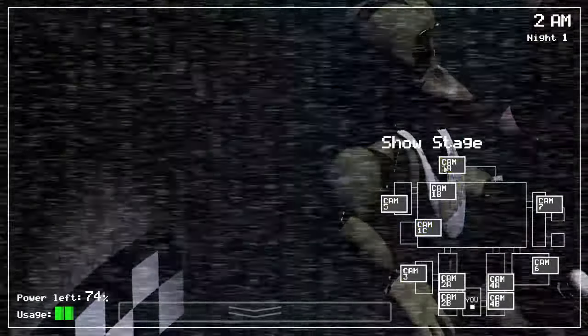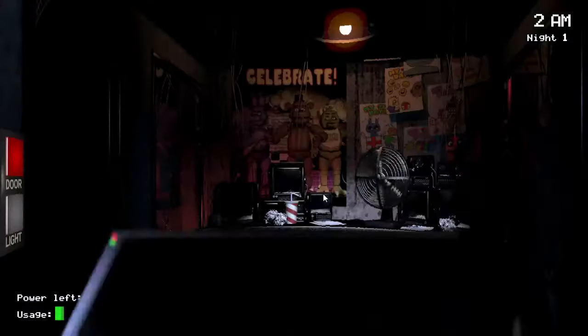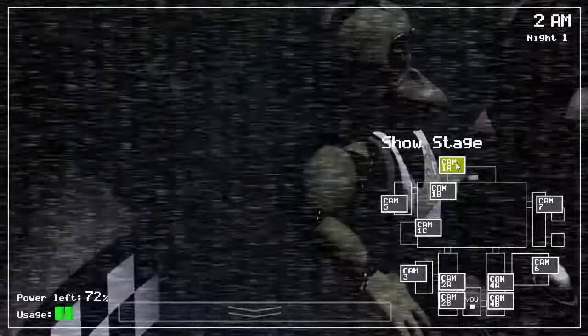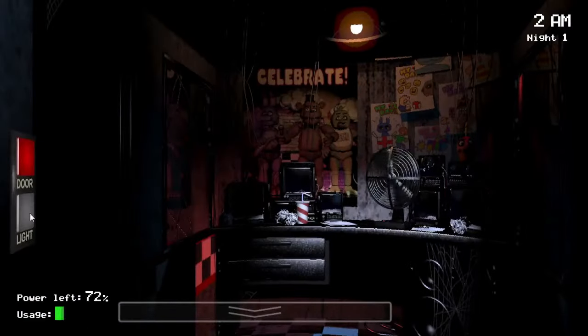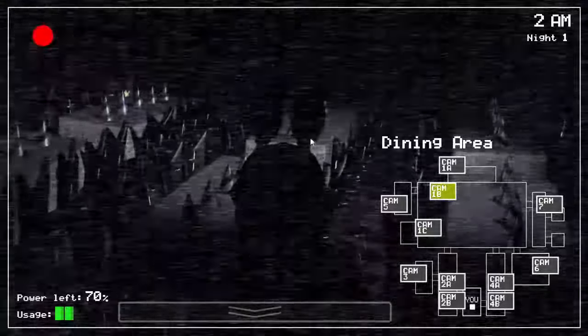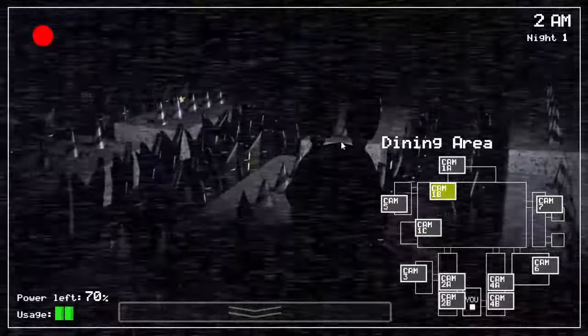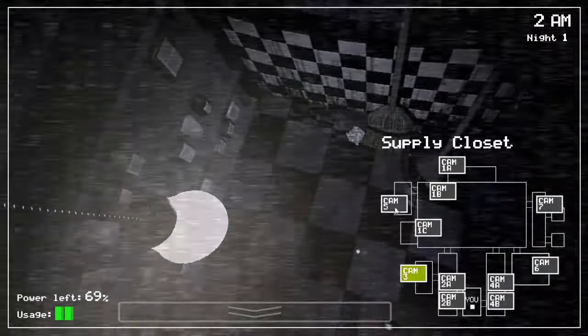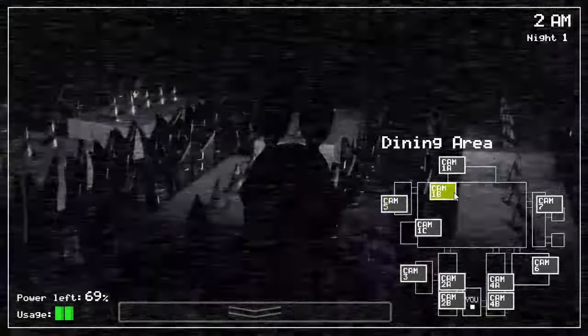It's now reached 2 a.m., Bonnie's AI level has hit 1 and he should now be active. There we go, he's gone. How Bonnie works in this game, unlike any other animatronic, is he can actually teleport wherever he wants. It's not exactly clear why he can do this, but he can. So once he leaves the show stage, if you're extremely unlucky, he could be right outside your door. He's not currently, but theoretically he could be. Let's look around and try to find him — there he is, he's currently in the dining area, so he didn't go very far. Once he leaves the dining area, he could teleport anywhere: right outside our door, in the supply closet, in the backstage. He could be literally anywhere.